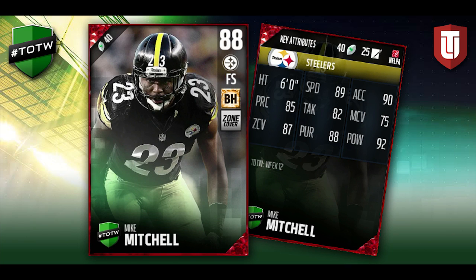Then we've got an 88 overall Mike Mitchell, again of the Pittsburgh Steelers — two guys in that secondary getting upgraded cards this week, which is kind of interesting. Decent card here at 89 speed and 92 hit power. He's always had really nice attributes in Mutt. 90 acceleration, 89 speed, good zone coverage — man coverage is terrible, but that hit power is certainly something we can make use of in Ultimate Team.